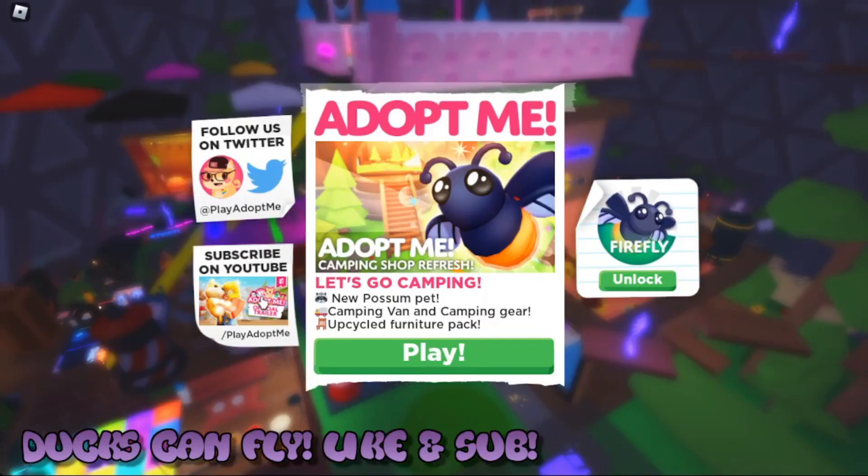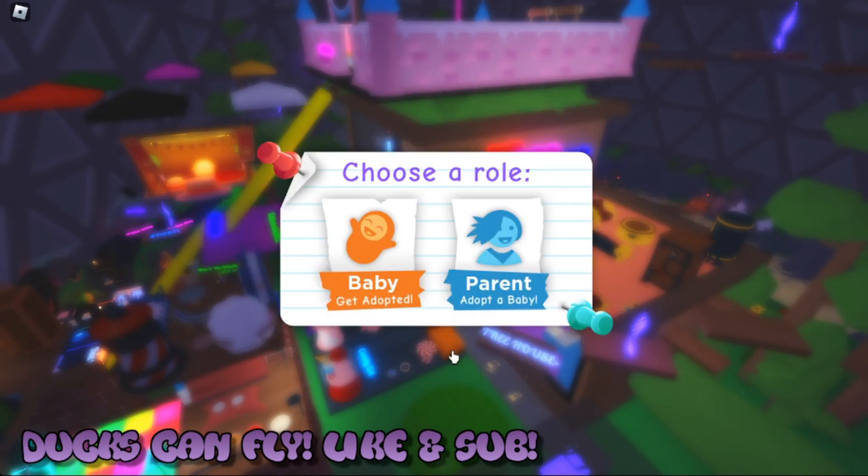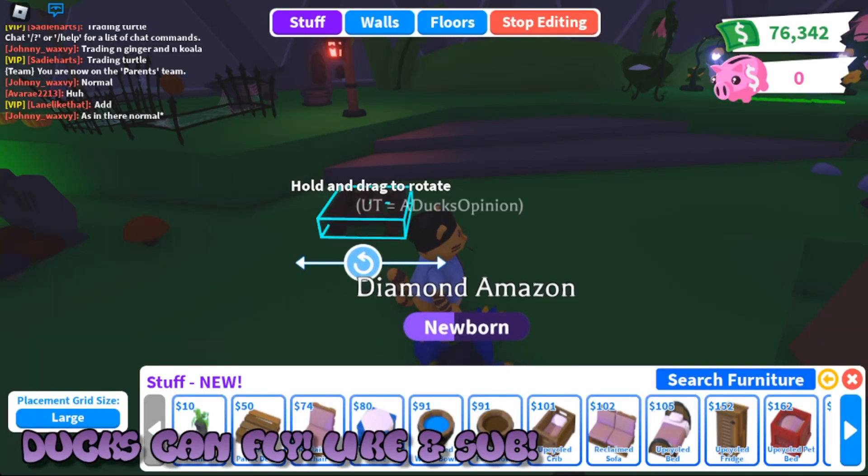What's up guys? Adopt Me got a new update — the Let's Go Camping update — with a new possum, new van, and a furniture pack. Let's go check out everything new in this update.